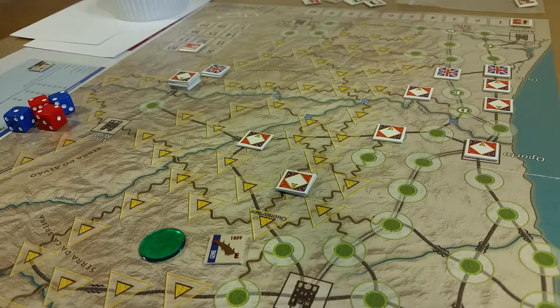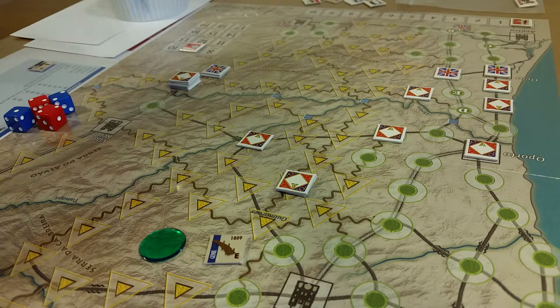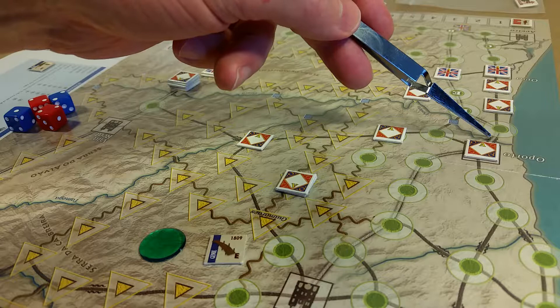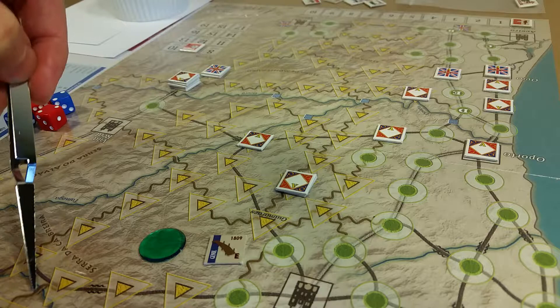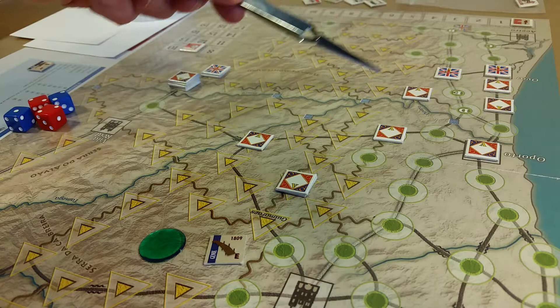Phase C, that's the operations phase. If an infantry unit in a zone connected to a bridge — so we're looking at the main bridges. There's one I could call the Villa Real Bridge, just because it's near the city. There's a bridge there over the Douro, there's the bridge at Oporto. And there are a couple here and a bunch of bridges over here. So actually there are a lot of bridges in play, but there are only a couple over the Douro.